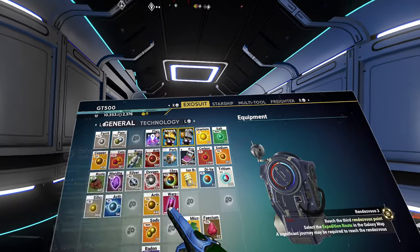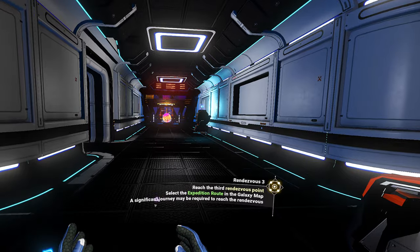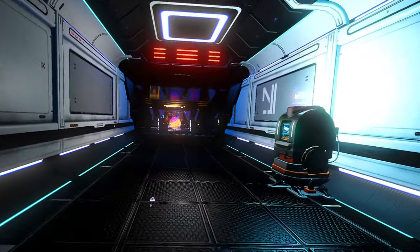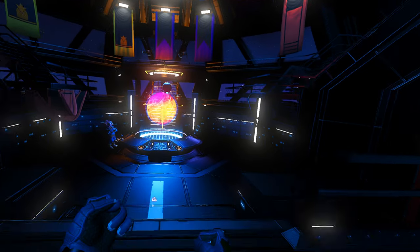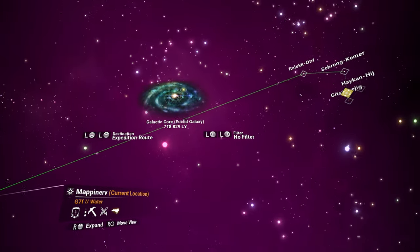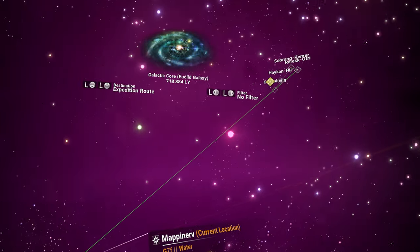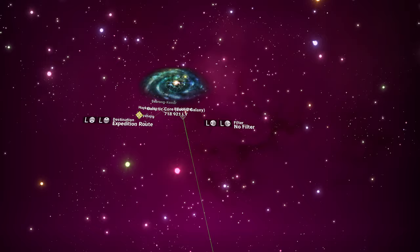I need to unlock a couple more upgrades for this so I can move my jetpack stuff in there. I'm going to go ahead and move us to the next rendezvous point, save and log out. I mean I'm here, I can just run over and do it since I remember it needs done. I have a feeling I'm going to be able to make some interesting shorts out of this one.